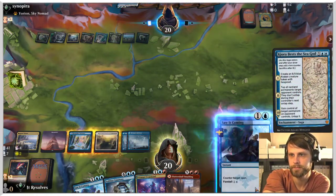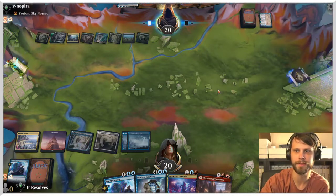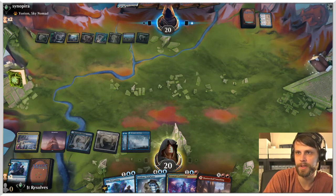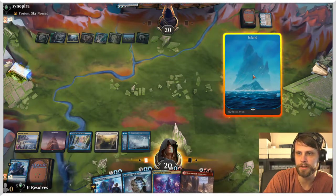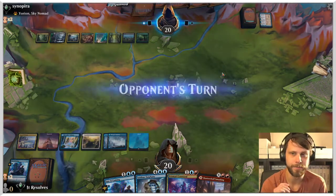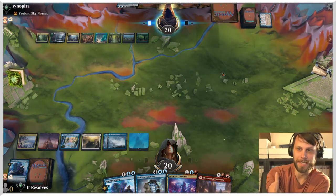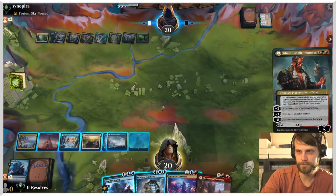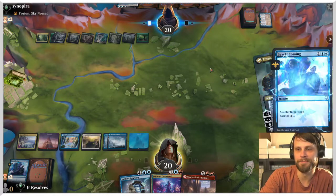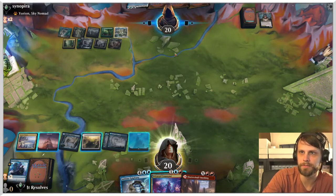There's another Haven — obviously not going to counter that. Cultivate. There's a big 'do nothing' game until it's all going to happen and it's going to be terrible. We've got plenty of lands. I think I do Prismari Command here — actually, I'm going to hold off. That may be incorrect, but I'm going to hold off. They know that we have a counter, that's why they're holding off on doing anything huge. The only really big thing — oh, Kiora, Bests the Sea God. We're going to take the foretold Saw It Coming — this leaves up the most mana for us.